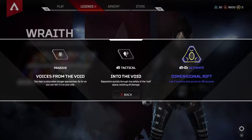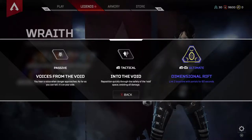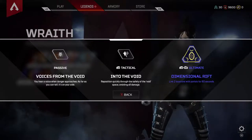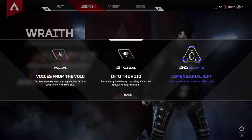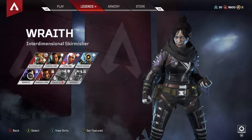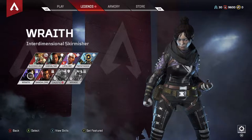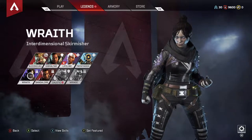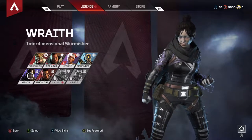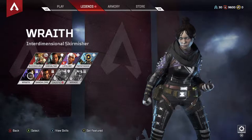And then finally, her Dimensional Rift is just phenomenal if you're playing in a team. If you get stuck between two teams — one pushing from the top of the hill, one from the bottom — you can have Bangalore throw down some smoke grenades, have Wraith put the Dimensional Rift up, and then reposition yourself to go to the top of the hill to regain control of the map.